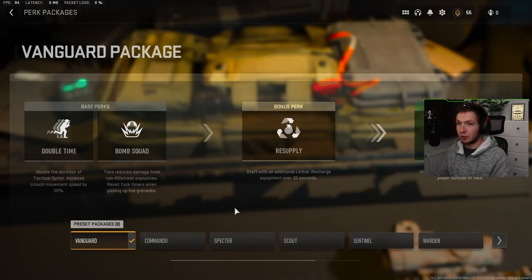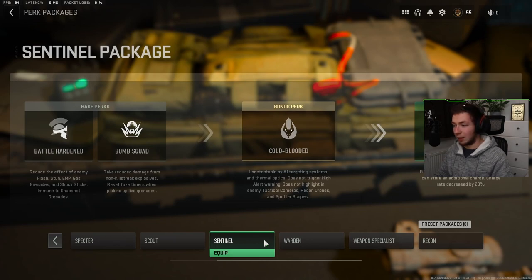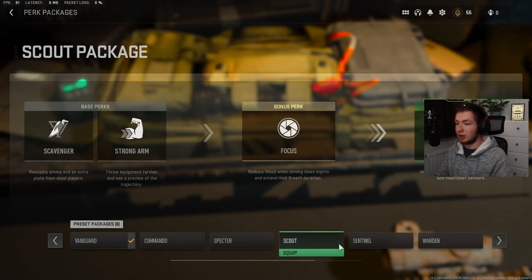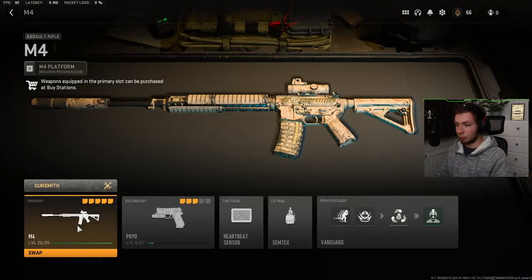However, one thing I have noted — this might just be because it's the release of Warzone 2 — in the perk packages, I am not able to make my own perk package. But I'm pretty sure that was stated in one of the notes that you weren't able to do that just at the beginning, so you just have to live with the ones you were given. But you're given some pretty decent ones, actually. And you will be able to make your own perk packages from my understanding.